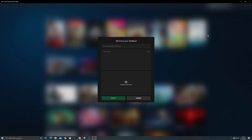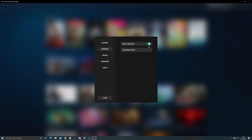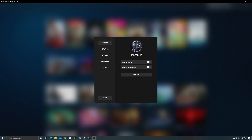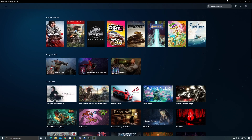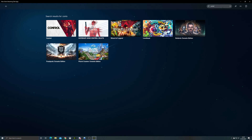Looking through the settings, we've got basic account settings and other bits and pieces. The list here is quite long, and the layout is much closer to the Game Pass app on Xbox than the XCloud app on Android. We've got search here as well, so we can search for Control, which we're going to dive into first, and then we'll look at Dirt 5 and also Halo.